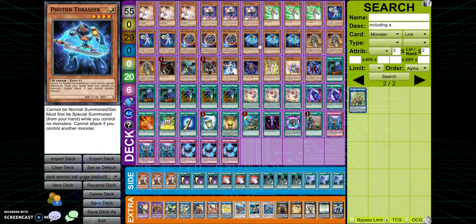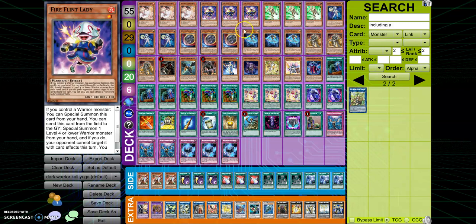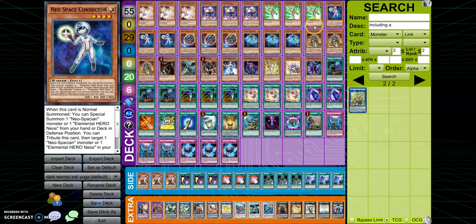I took out the two Blue Mountain Butterspray and put in three Photon Thrashers instead. I could play Super Quantum, but I still like having a 2100 Attack beater. It's still a very good Extender — it plays off with Junk 4, it plays off with Fireflint Lady, and it's a solid Extender with Neera Space Connector.